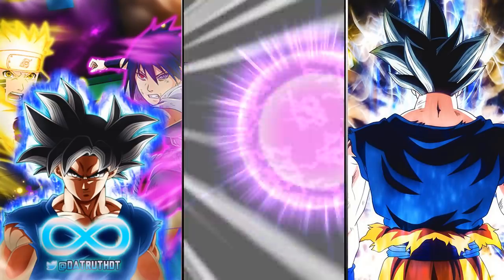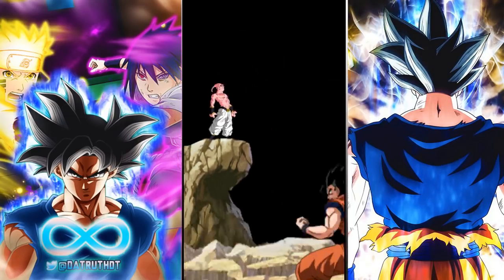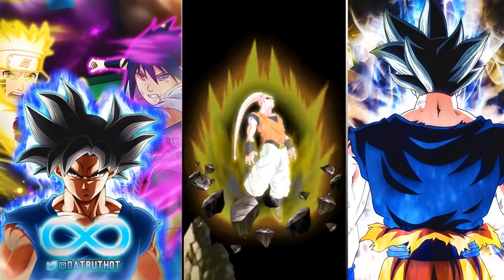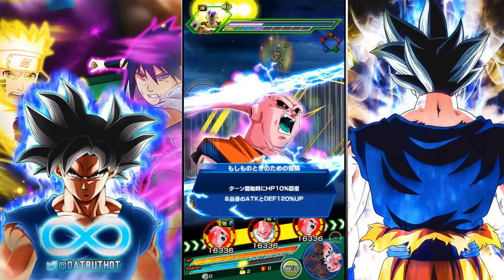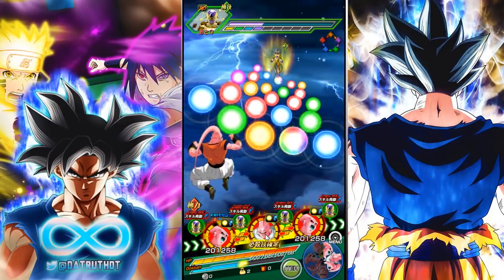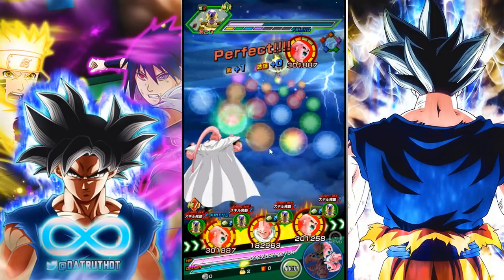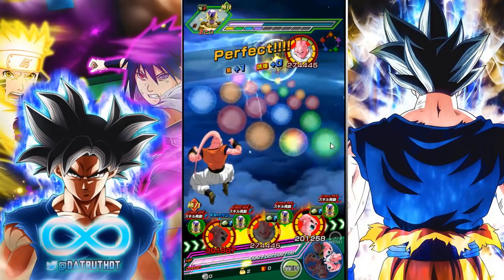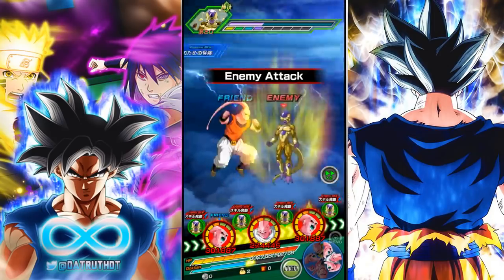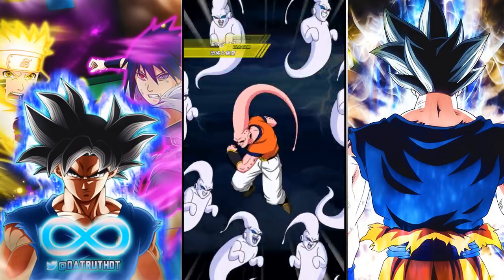If you're using the physical Gotenks Boo who's a reasonably solid unit, they will share Over in a Flash, which can work pretty well. But a lot of times I find myself not having fun running Boo units because they end up not being able to super attack. When running teams I value consistency, and consistency is one thing Boo teams will not guarantee - having a lot of these Boo units they are not consistent options, which is a shame.